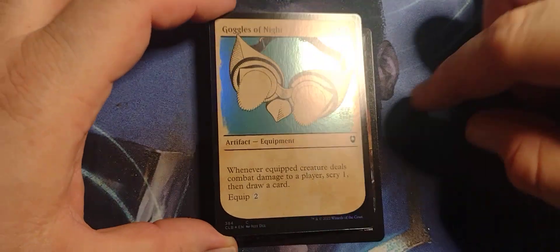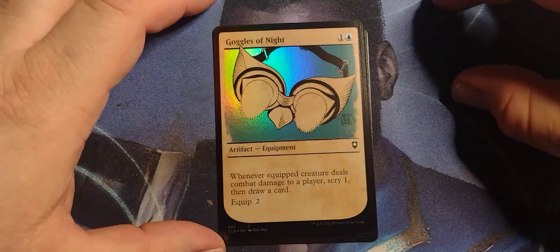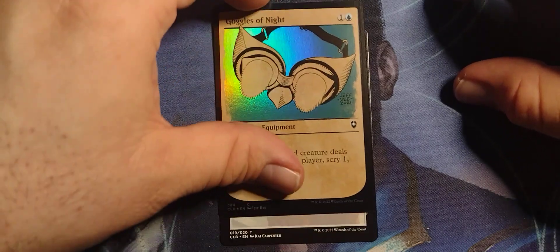Goggles of the Night — one blue, Artifact Equipment. Whenever a creature deals combat damage to a player, Scry 1 then draw a card. Equip for two.